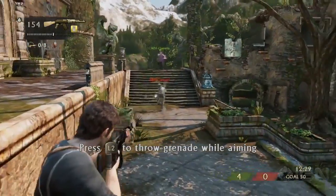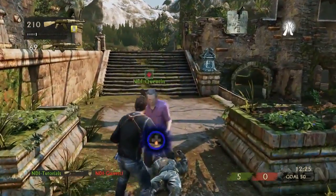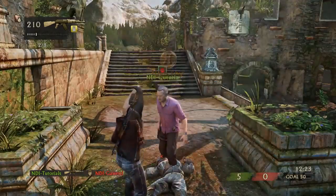If we detect that you and your buddy worked together to take out an enemy, we'll spawn an icon above them. Press down on the d-pad and you'll high-five each other. When you high-five, not only does it make your opponent feel terrible, but we also give you a medal and some cash every time you do that.